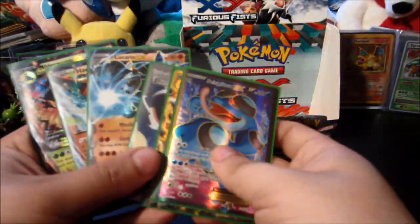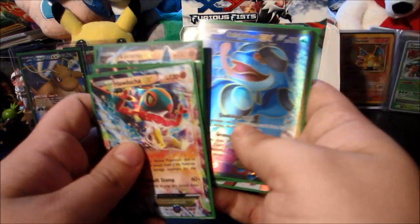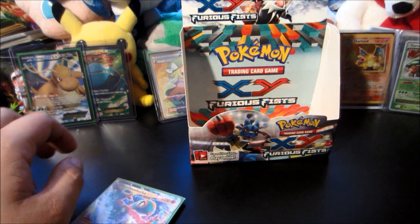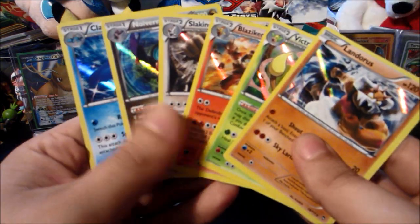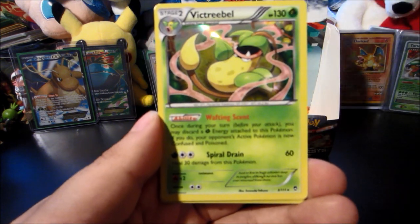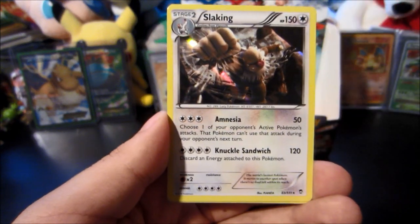You really can't ask for better pulls — honestly, between you and me. Let's go through the hollows first. We got six hollows — you usually get twelve hollow foils or better in a box. We have a Landorus — six hollows and six ultra rares. Victreebel, Blaziken, Snorlax — Noivern and a Loudred.